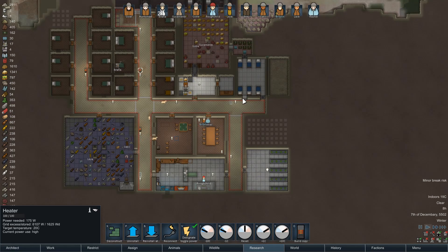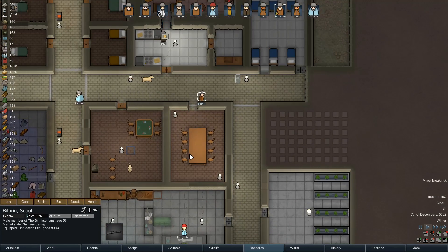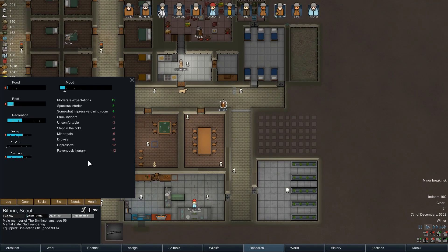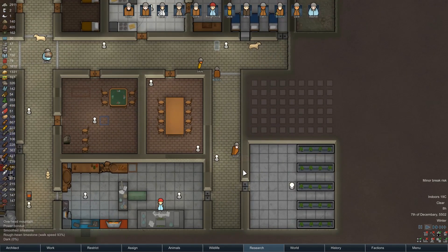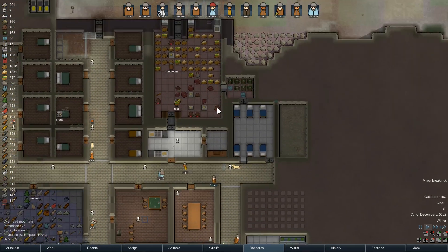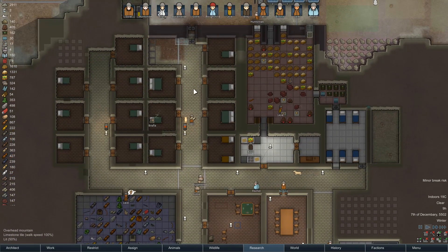175 watts — we can spare that. Bilbrin, you're in a bit of a mood. Sad, wandering. What caused it? Ravenously depressive and neurotic — quite a lot of skill in some areas, but going to get a lot of breaks.